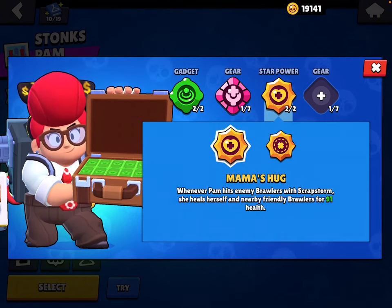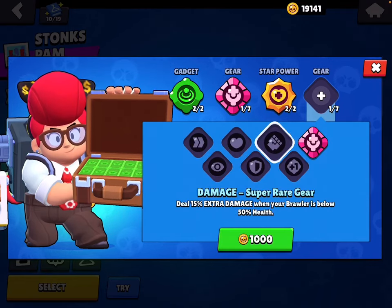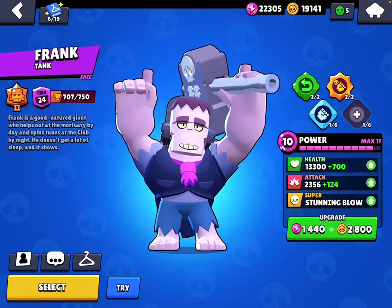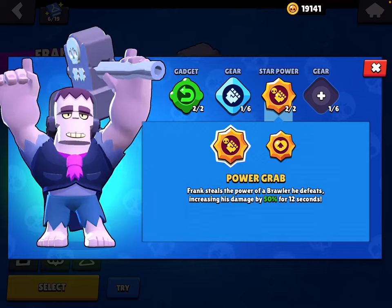Mama's Hug is probably the better star power as well, and use Damage gear. For Frank: use Irresistible Attraction, Damage gear, Power Grab.